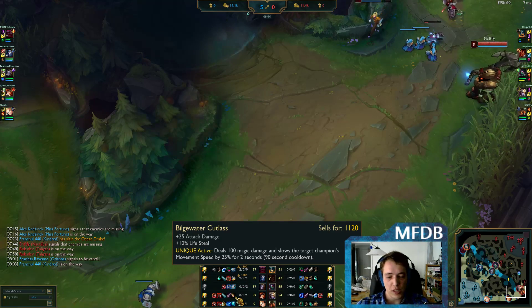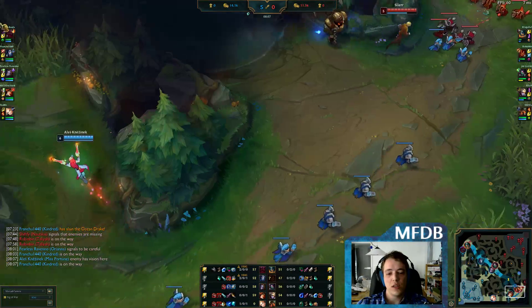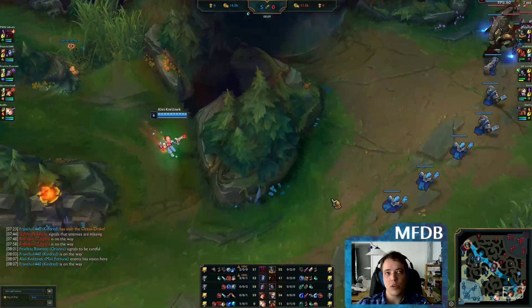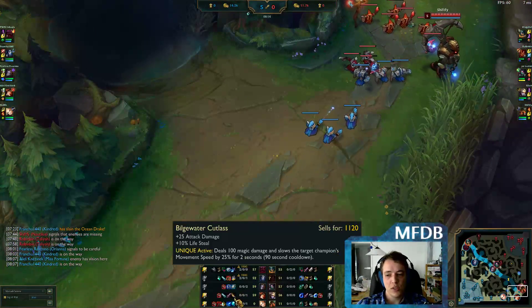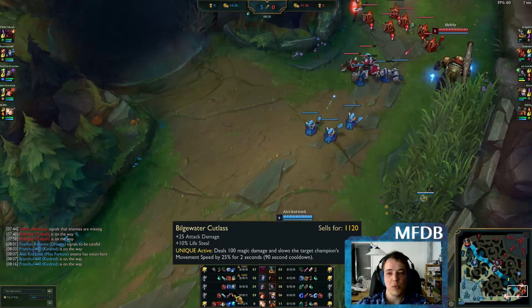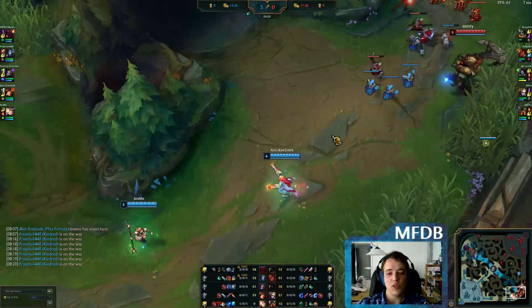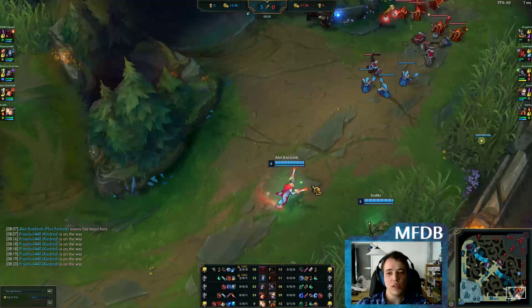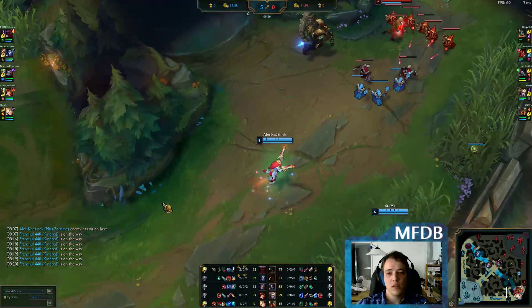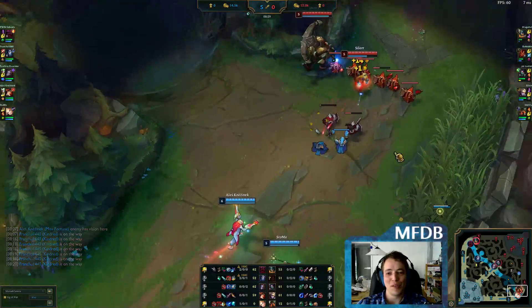Here we see the Bilgewater Cutlass rush. As far as build order is concerned, you rush BotRK, obviously. But for components, you typically want the Cutlass first — Vampiric Scepter being the most important component — so you get your Overheal shield ready. You also need the AD more than the attack speed, which is why you buy the Recurve Bow second.